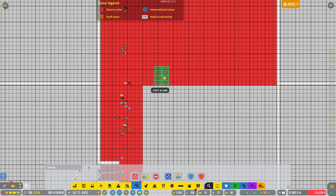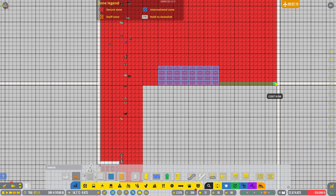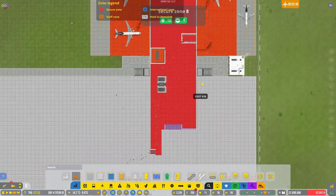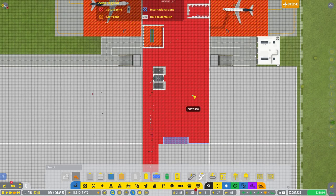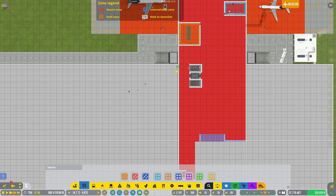I think we'll do one, three, four — yeah, that'll work. Then we can do a wall this way. We'll do it over there once these are built. All of this is secure zone as well.